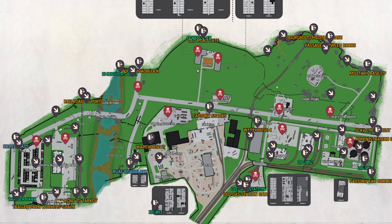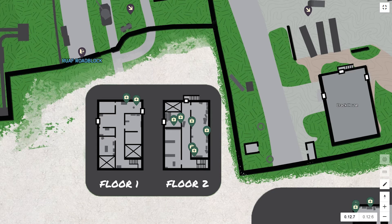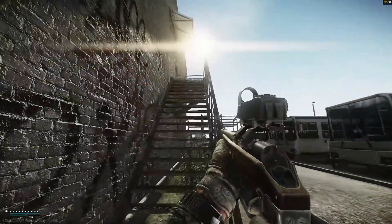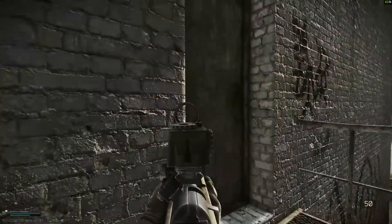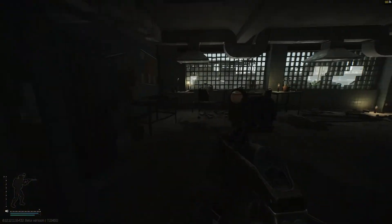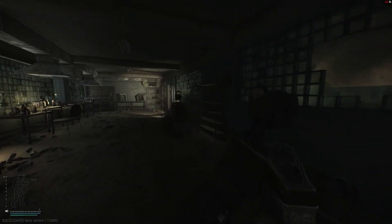If Reserve isn't your scene, you can always head to Crack House and search there as well. The second floor of this building has a lot of medical stuff in general. Keep an eye out on the shelves, on top of tables, desks, things like that, as they can spawn pretty much anywhere on top of this stuff.